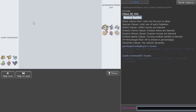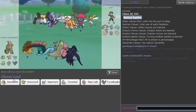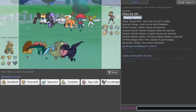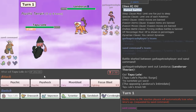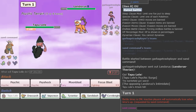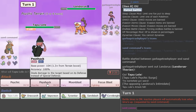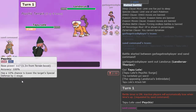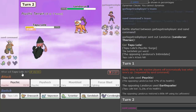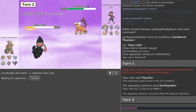We got a game. I think Sandslash could do a lot of work here. It kind of seems to be Choice Scarf so I'm probably just going to lead Tapu Lele — Landorus is the lead. I don't want to get knocked off here, so I'll just Psychic this immediately. They Earthquake — okay cool. Let's go Corviknight here because they Earthquaked and not Knock Off, so they probably don't have Knock Off because that would have been the best move.